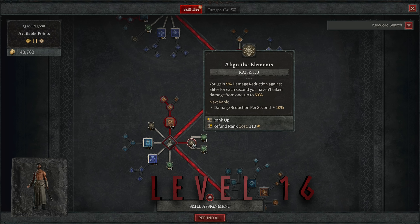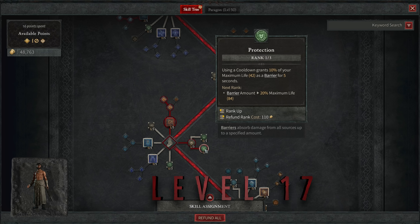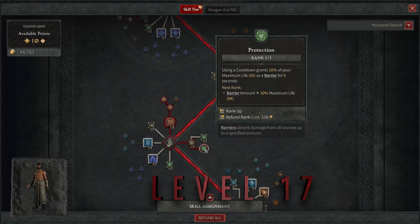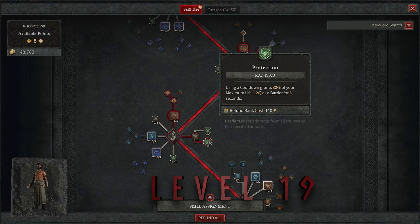At level sixteen, put a point into Align the Elements. We really only need this to access the next part of the tree, but 50% damage reduction from elites is incredible — elites are really the only danger in the game, and this cuts their damage in half. At level seventeen, put a point into Protection, the skill that gives us permanent barrier. At rank one, Protection gives you 10% of your maximum life as a barrier for five seconds every time you use a skill with a cooldown — so Teleport, Frost Nova, and Ice Armor all trigger it. At levels eighteen and nineteen, put two more points into Protection, bringing it to rank three: 30% of your health as a barrier for five seconds every time you use a cooldown skill.